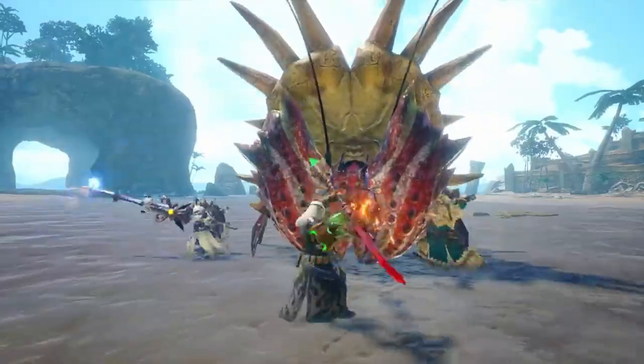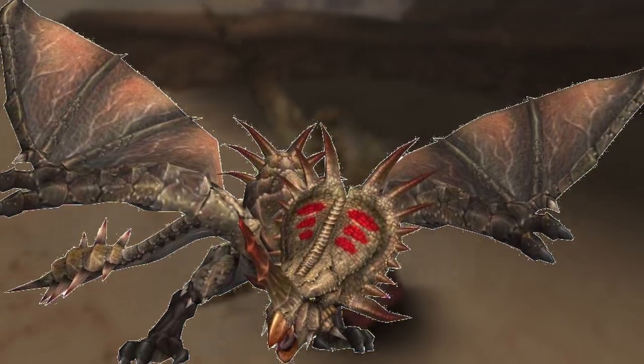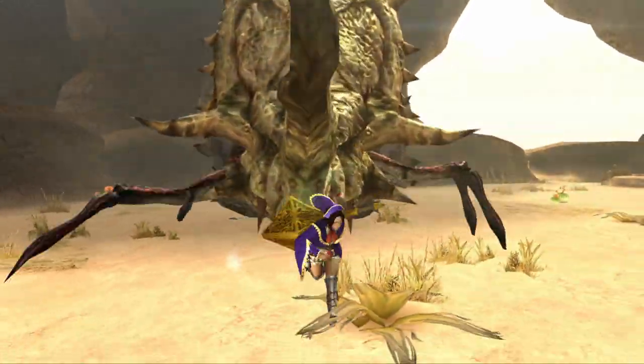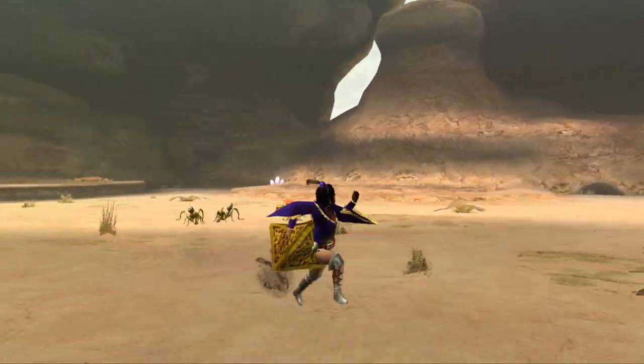Regardless of the weapons, Tiamia Hermitar is a fun monster to hunt. As you can see, it has a giant horn skull on its back from an old monster, Monoblos. With its giant shell, it uses it to charge at you. And sometimes Tiamia would burrow underground and thrust you upward with its horns, just like a Diablos.